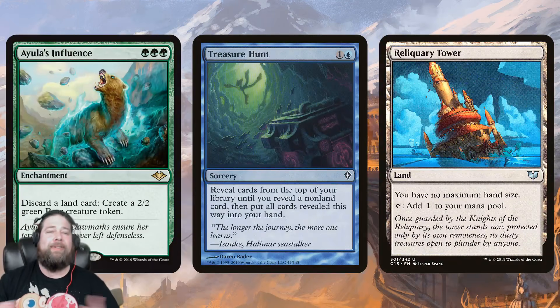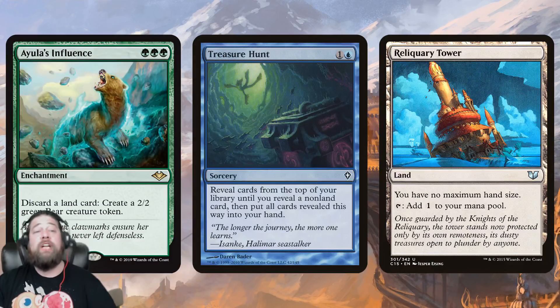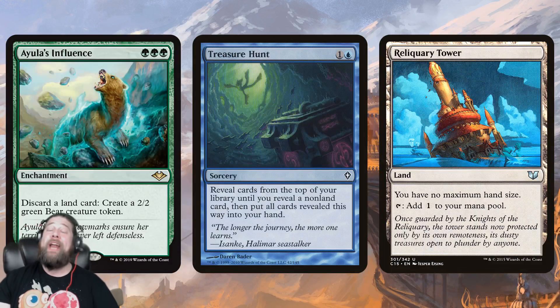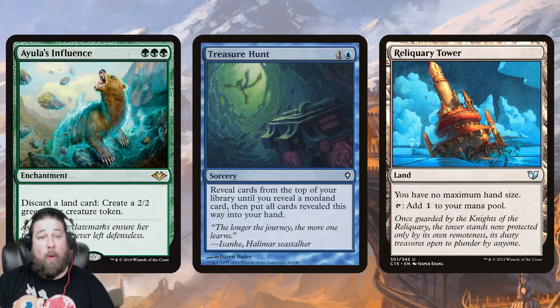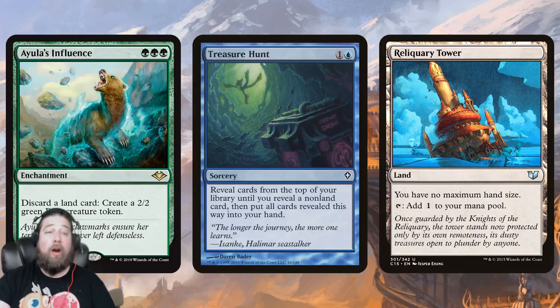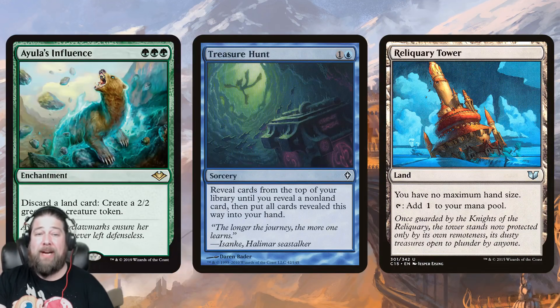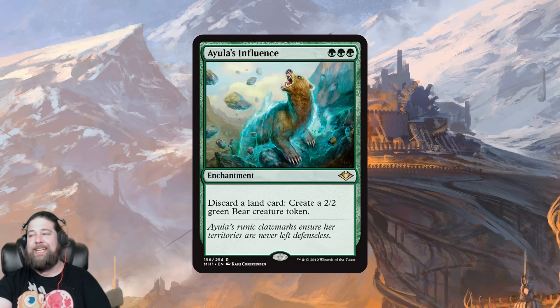The other fun thing you can do with Arula's Influence — and I'm not sure this is better than the other options — is the Treasure Hunt deck. You cast Treasure Hunt in a deck that's essentially all lands, use Reliquary Tower so you don't have to discard down to hand size, Treasure Hunt into Arula's Influence, discard all your lands, and make a bunch of bears. Is this better than Zombie Infestation or even Seismic Assault? I don't really know. I think I like Arula's Influence better as the grindy plan or the Gitrog Monster plan, but if you want a spicy Treasure Hunt plan, Arula's Influence can get the job done. Really cool callback to Seismic Assault, and maybe some playability as well.